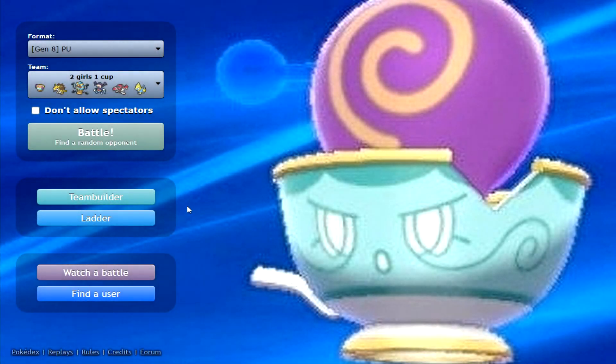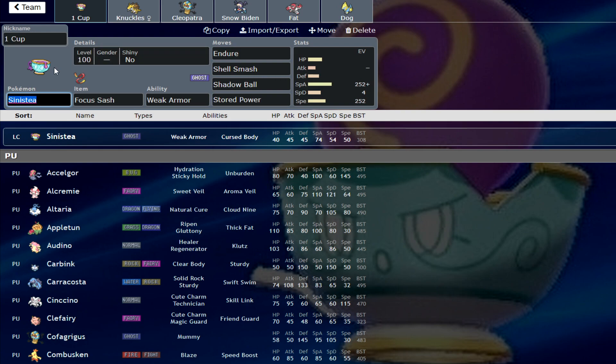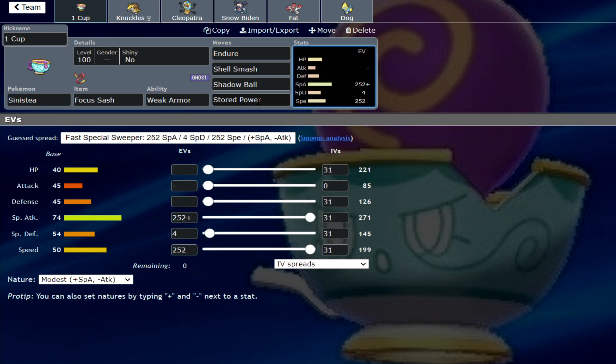How's it going, boys and girls, my name is Tommy, welcome to the video. Today, the background does not deceive you, we're going to be using a little bit of Sinistea down in PU. Now little baby Sinistea is obviously nowhere near as good as its parent, Poltergeist, however, down in PU with the right support, it could actually put in the work.